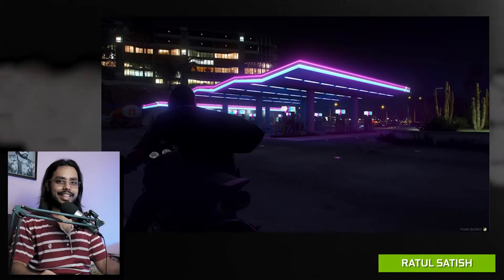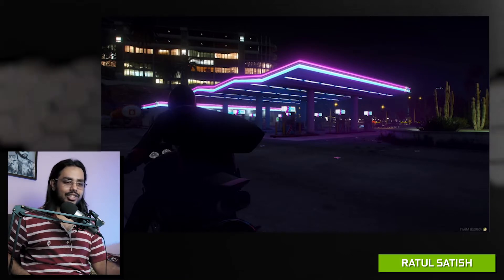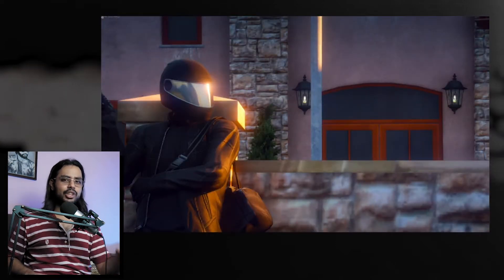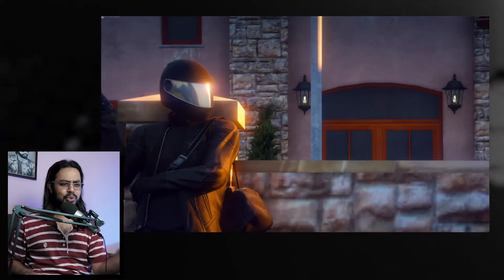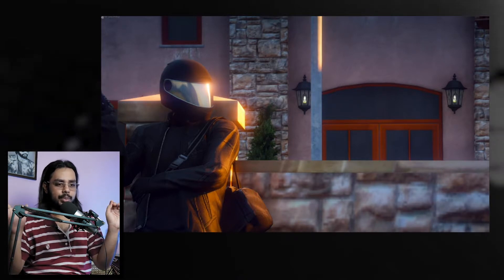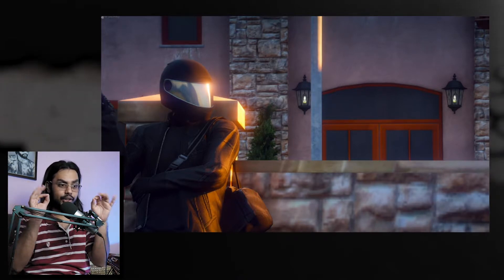The first thing we're taking a look at is from Ratul Satish. This is a screenshot from GTA 5 — not normal GTA 5, but with mods. Take a look at this amazing gas station. It looks pretty cool with amazing neon lighting. But that's not the only thing, because he also posted this cool, really glossy-looking, probably sunrise scene that looks so awesome.